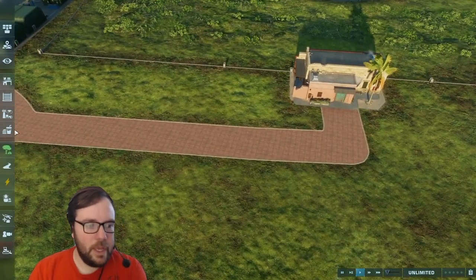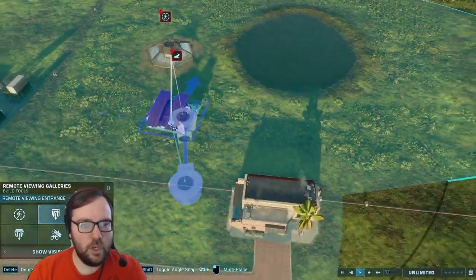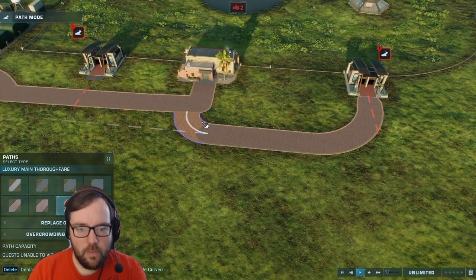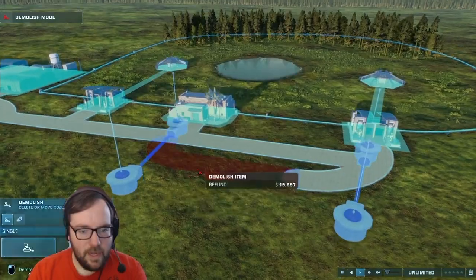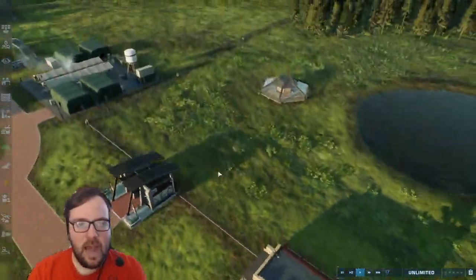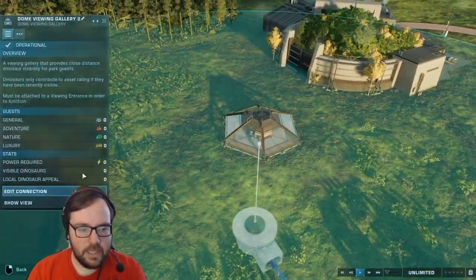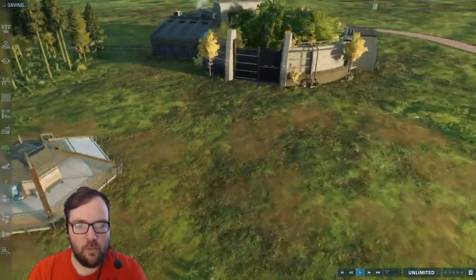We'll add a viewing dome — we'll put two in, one on each side, so people can view the dinosaurs from the safety of everything. And now we need a hatchery to release the dinosaurs. Let's get a Biosyn-styled hatchery — that'll make it ten times easier. We'll move this over here so the dinosaurs will have enough room.